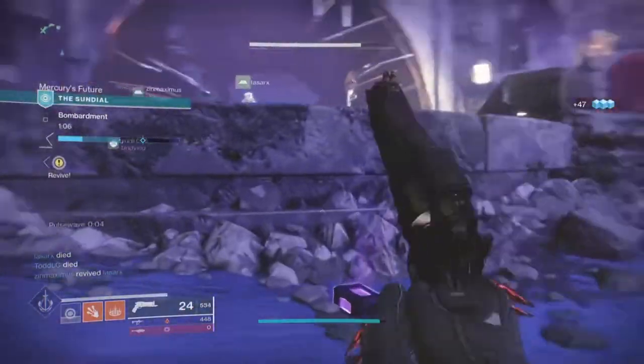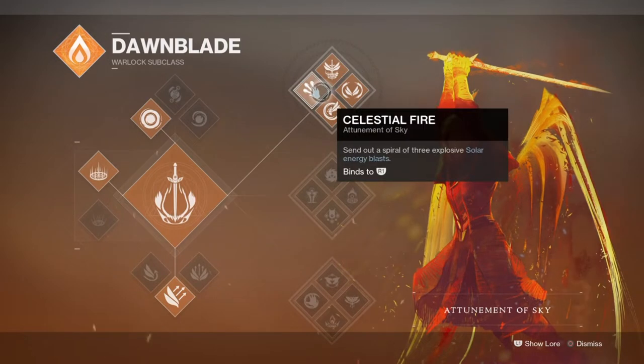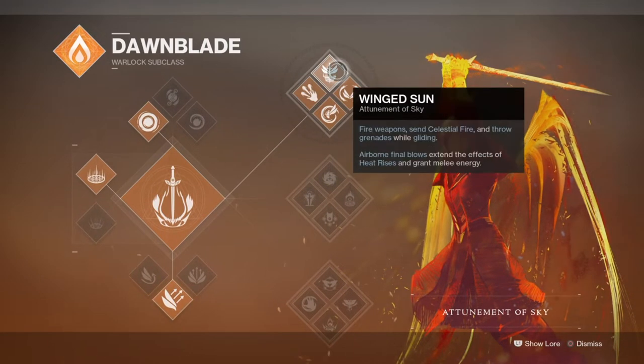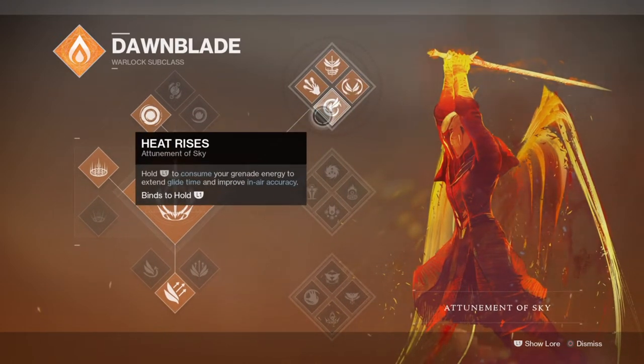The subclass Attunement of Sky is the choice we'll be working with. It recently received a buff update on some of its perks and is now quite popular with PvP players for its strengths and versatility. One updated perk is Heat Rises, which allows players to consume their grenades to increase glide time and in-air accuracy — great if you like sniper rifles or just want a way to escape difficult situations.